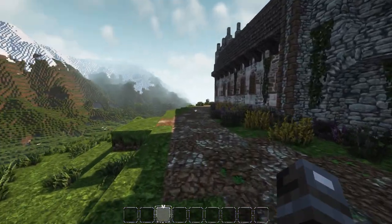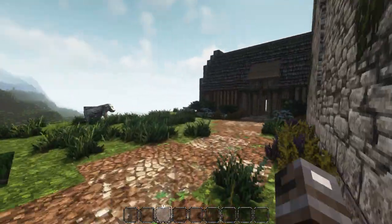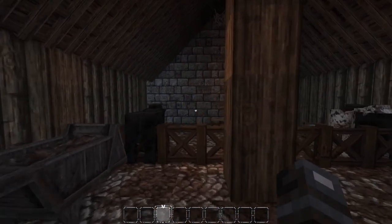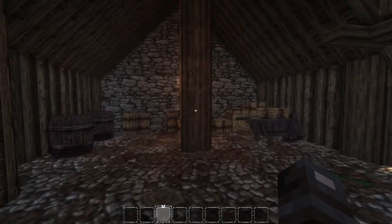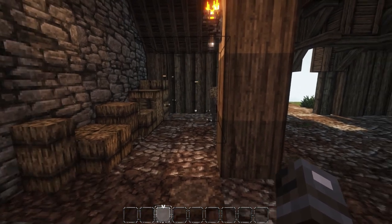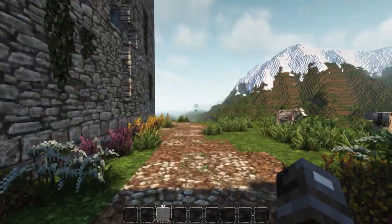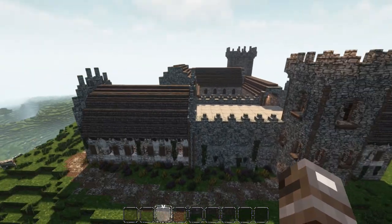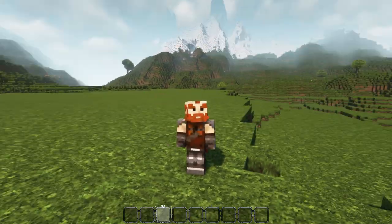Coming around the building out this side, we have a nice little barn where they keep a couple of animals — probably for harvest and to have food on hand. We added in some barrels, some cow patties with flies above them, and stuff like that, just to add a little bit of detail — a little bit more than what would normally be put in. I just want to add a ton of detail into this map.